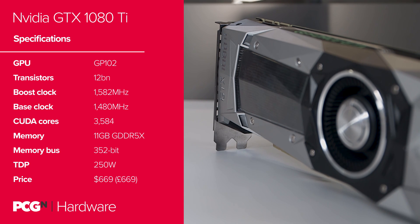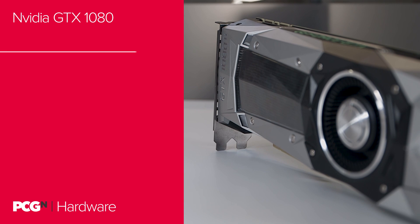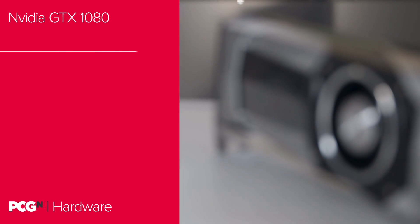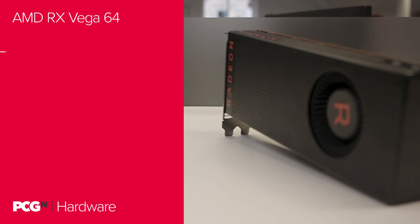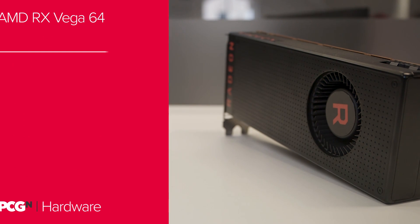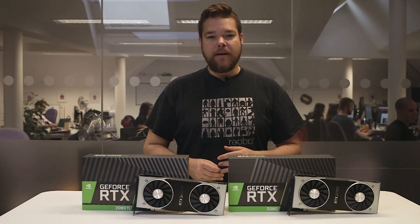In terms of the competition, we're seeing how they fare against the top card of the last GeForce generation — the GTX 1080 Ti, the GTX 1080, and the finest that AMD can offer, the RX Vega 64. And because these new graphics cards are billed as the kings of 4K gaming, we're going to see how they perform in our 4K benchmark suite.